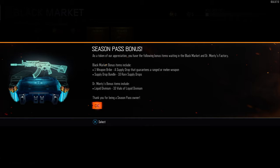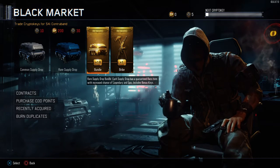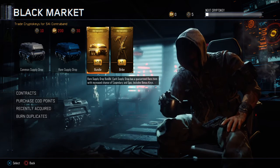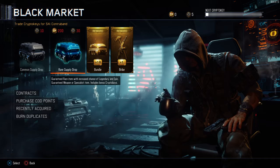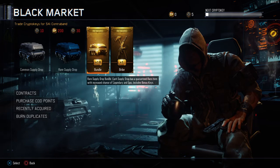Season Pass Bonus — as a token of appreciation, you'll have the following bonus items in the Black Market. Complete Contracts for rewards. This has to be brand new. This will actually change up the game to be a lot more fair. Basically, you can earn Supply Drops, Weapon Bribes, and all that — so you get all this good loot a lot faster in-game. You don't have to throw your Crypto Keys into Grind or Arena, or throw money at the screen for COD Points. This is honestly a much more fair system for people who don't just buy their way to these loot rewards.